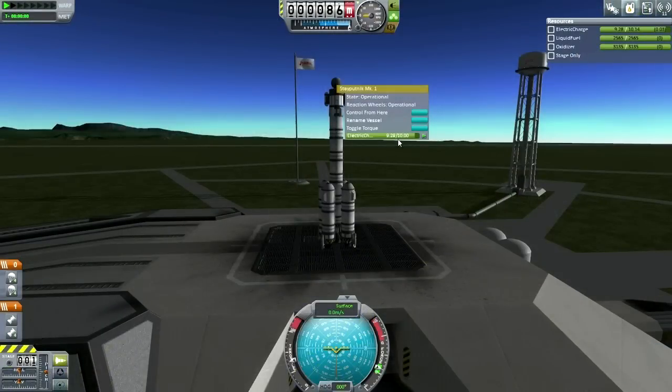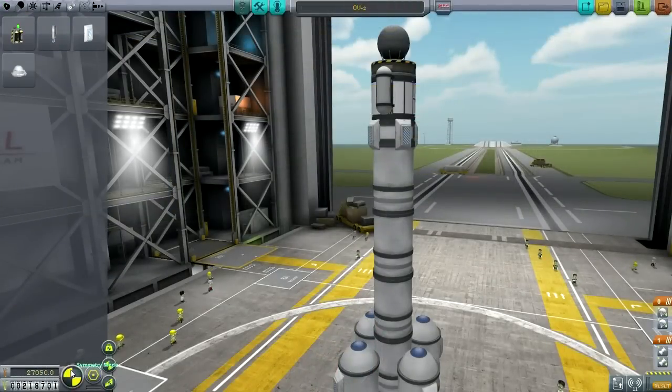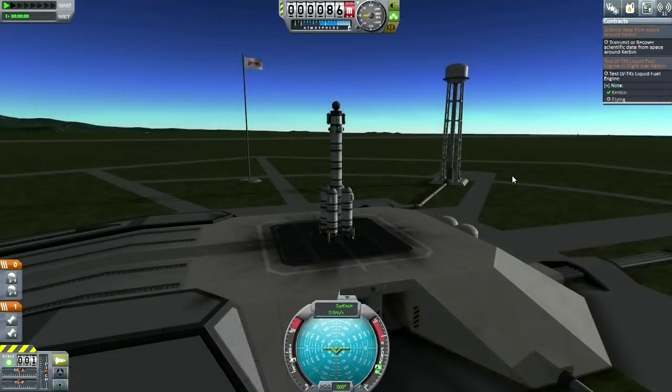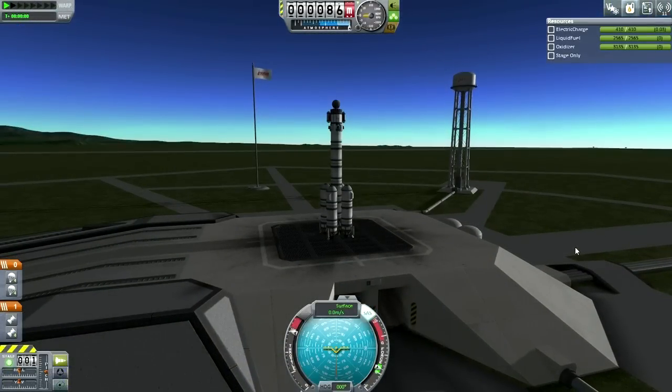Oh wait, I see a problem — notice the electric charge depleting. Back to the VAB. You'd think I'd remember batteries by now, but no. Right, now we're looking good. We'll still be depleting power, but I think we'll have enough to complete an orbit. Alright, everything is A-OK. Let's go.